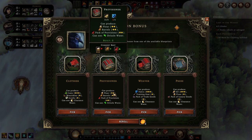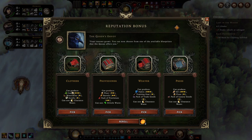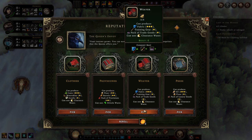Provisionary - packs of provision can be good for trades. I'm not sure whether to go for that or not, but let's go for weaver.